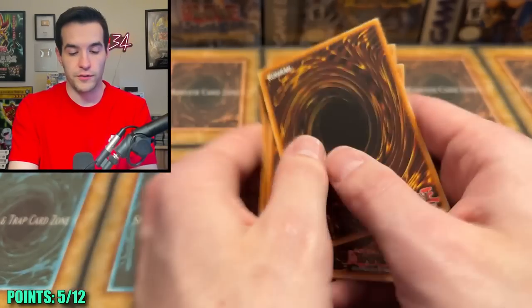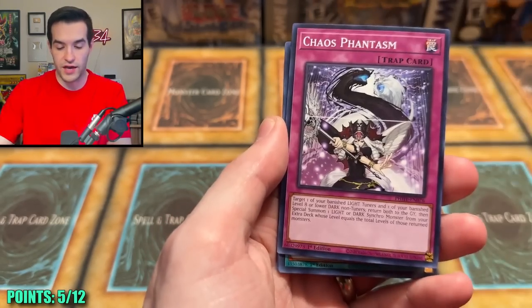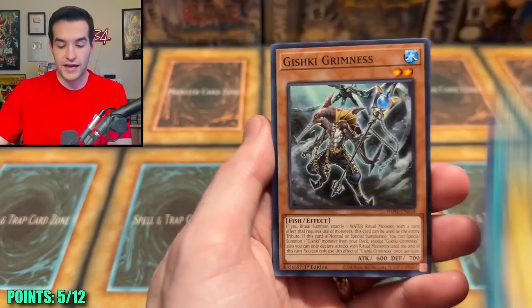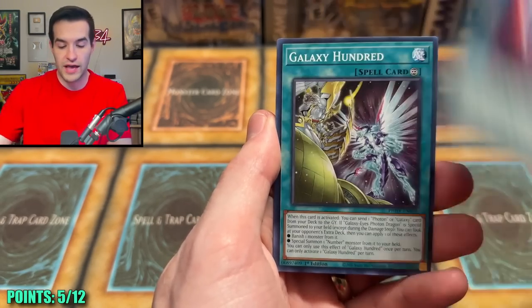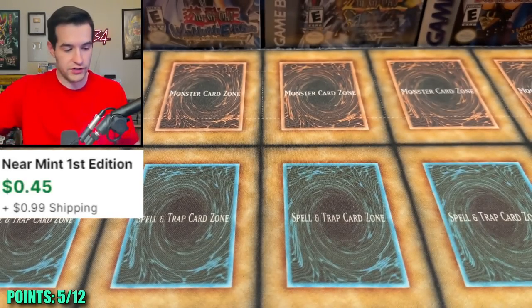Will there be a Starlight? Here we go. Vala Circle, Chaos Phantasm, Dramatic Story, Gishki Grimness, Overlap, Galaxy 100, Chaos Mirage Dragon — another guaranteed super rare. No big deal. Back to the Maze.